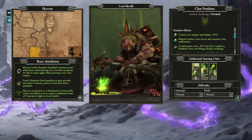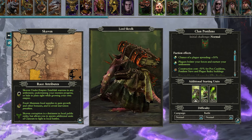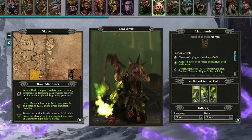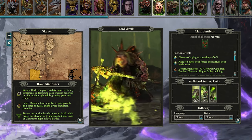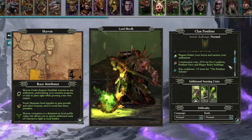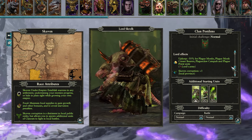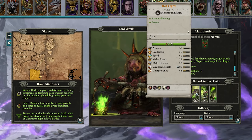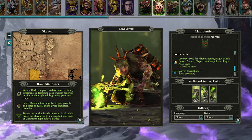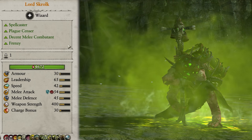Next up we have Lord Skralk of Clan Pestilence. Choosing him grants the faction minus 50% construction cost for Pox Cauldron, Pestilent Knave and Plague Bailey buildings. His personal army gets minus 50% upkeep for both kinds of Plague Monks, Plague Claw Catapults and Plague Priests, and he causes plus 3 Skaven corruption wherever he goes. His starting army gets Rat Ogres, Plague Monks and a Plague Claw Catapult. In battle he is technically a spellcaster but is still a formidable melee fighter with his Plague Center and Frenzy ability.